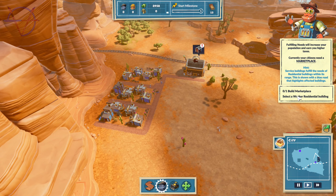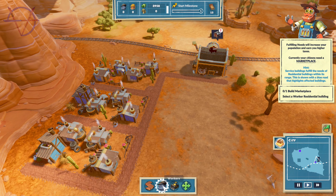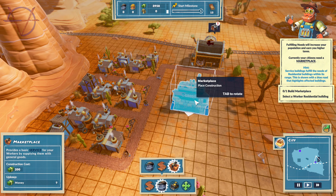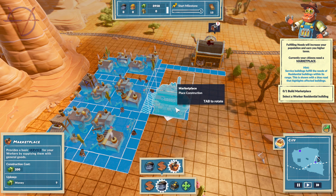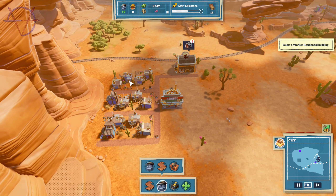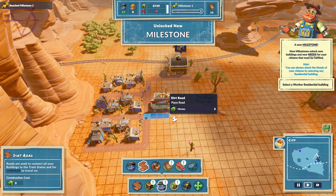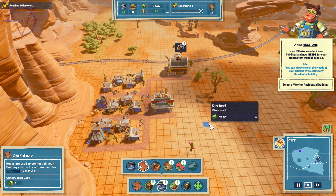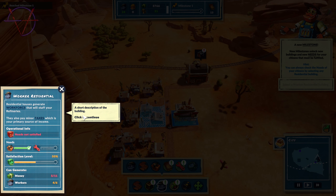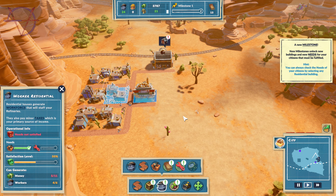Build a marketplace because the bots need a place to buy stuff. It has a range of influence. Next: select worker residential building — tutorial, cool. Now we need a forester because we need wood, and then a mill. Let me place one forester here, and one more. And I'd like to build one here too. Connected roads — yes.